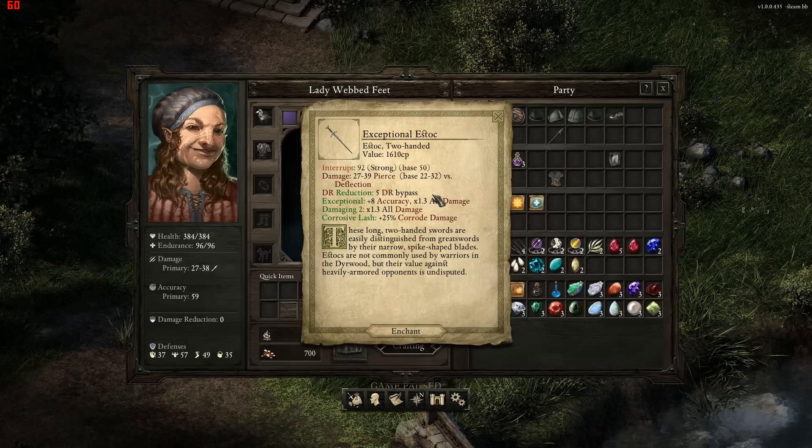We have an Exceptional S-Doc which has Natural 5 DR Bypass, plus 8 Accuracy, times 1.6 damage, and plus 25% Corrode damage. How Lashes work is they give you 25% of your total damage after the attack has been reduced by DT — I'm pretty sure it gives you 25% of that total damage, so it's not actually 25% of the base damage.